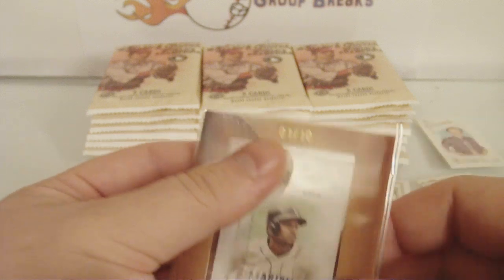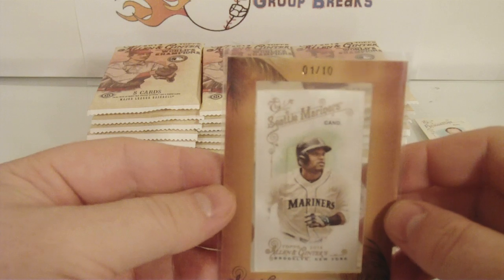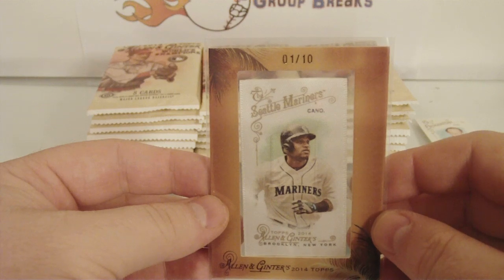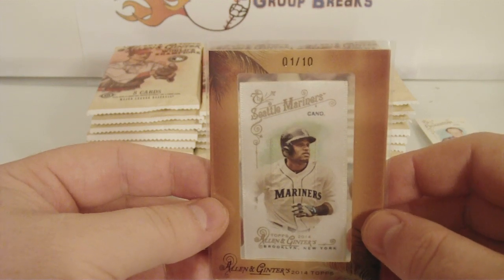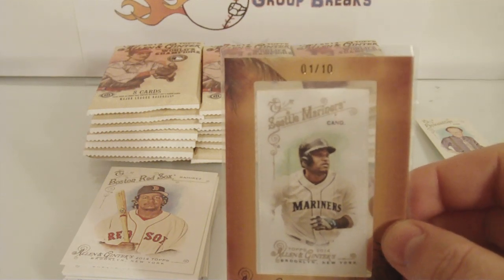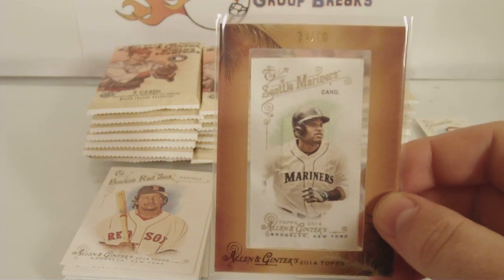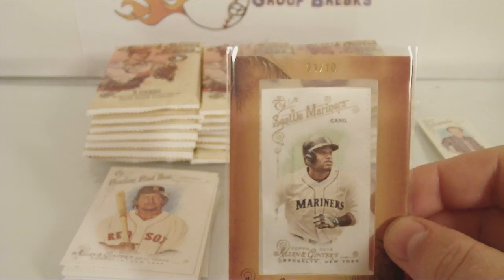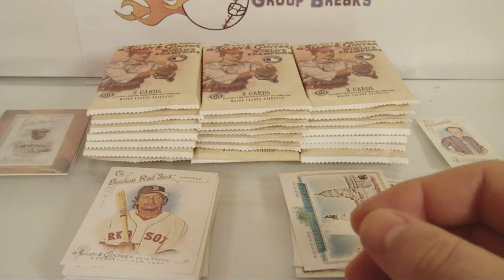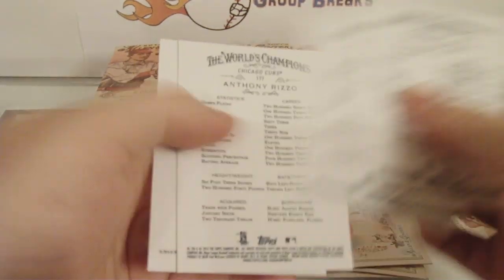I'd rather pull this than a relic. This is ten times better than pulling a one-color jersey swatch. The Mariners — who'd the Mariners go to? Oh, Rob S. Nice, good job man. Sweet first hit. Look at the minis over there. Any short prints? Nope. Next pack.